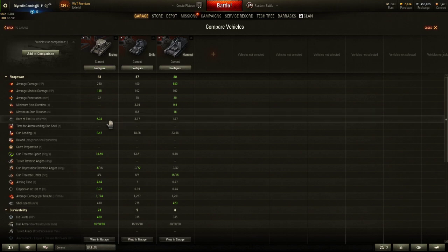The next thing you're going to look for is rate of fire, which is also gun loading — those kind of coincide. This Bishop only takes 9.4 seconds to reload, which is really fast compared to the Hummel at 33.98 seconds — more than three times longer to reload. That's where you get 6.3 rounds per minute versus 1.77 for the Hummel. So you're not even firing two rounds a minute — only one, unless you have a gun rammer.